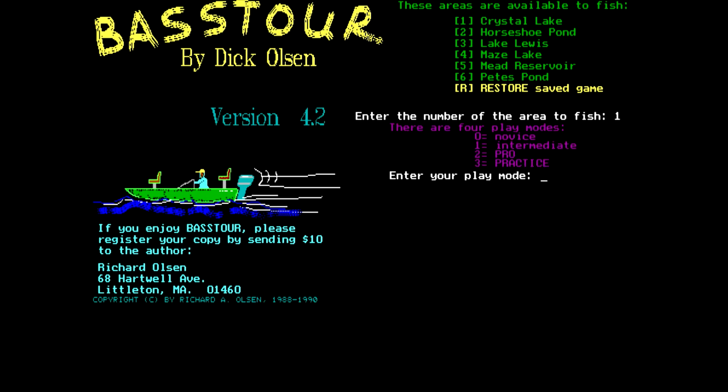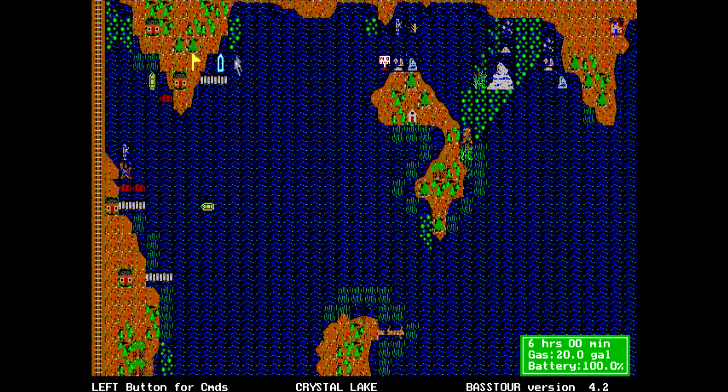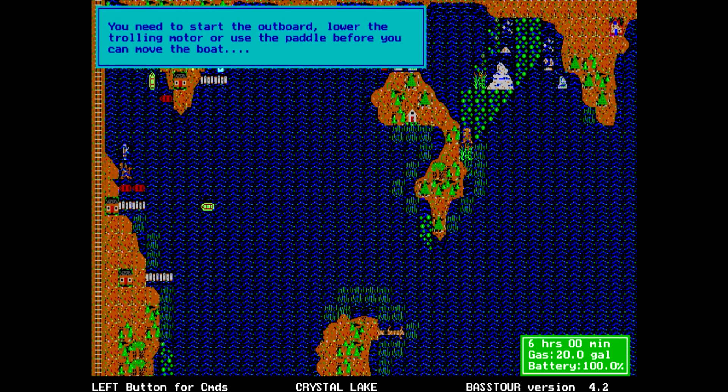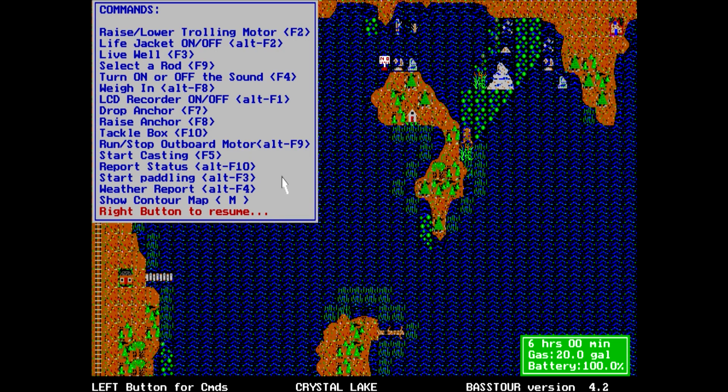Let's fish Crystal Lake. Novice play mode. Enter your name. Use a mouse — sure. The game opens up a lake map. It's showing 6 hours, 20 gallons of gas, 100% battery. There's what looks like a boat. 'You need to start the outboard, lower the trolling motor, or use the paddle before you can move the boat.' So you're literally simulating every individual aspect of fishing — even turning the engine on. That's a little excessive.